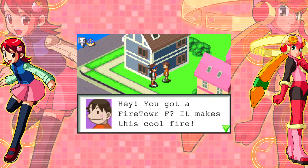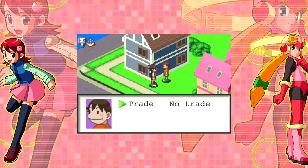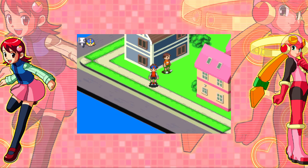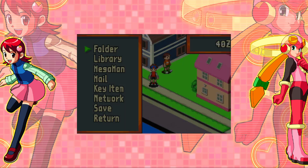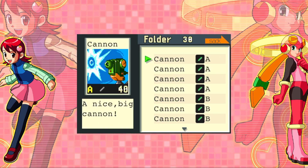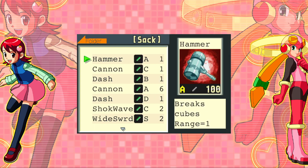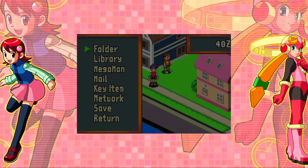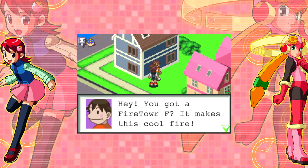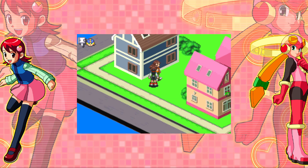Hey, you got a Fire Tower? It makes this cool fire — if you have one, I'll trade you this Dynowave R for it. Hey, you don't have a Fire Tower up — are they all in my folder? I guess they are. 100 damage. I kind of like having these Fire Towers and they're hard to get, but I'll swap one of them out for that second Cannon C. And we get Dynowave R — which is another shockwave, but this one does 100 damage and goes really fast.